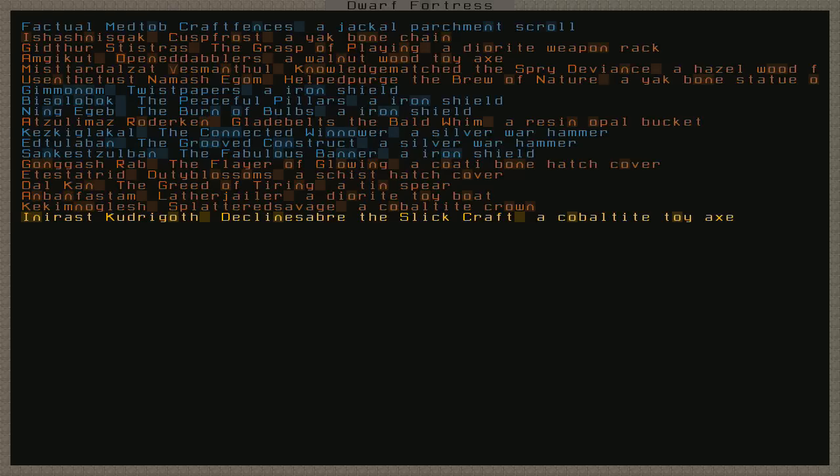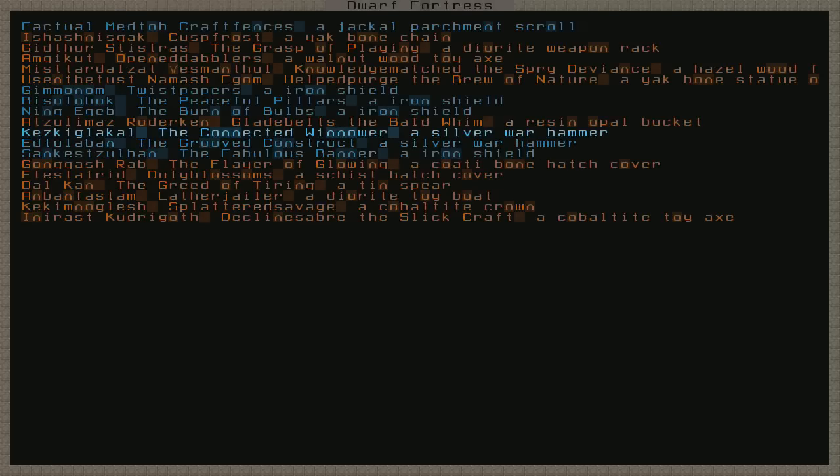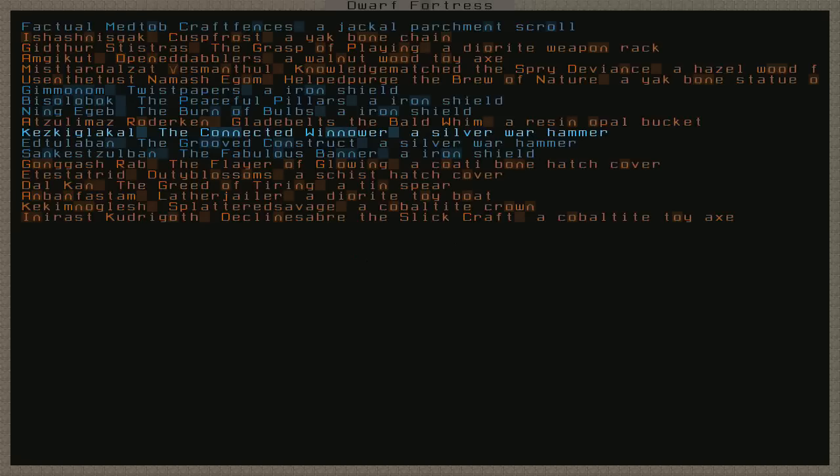We also have some new named weapons. First off, Ed Tuliban the Grooved Construct — that's Tettletod's — has one notable kill, Ongo Demon Hoof the Goblin, and nine other kills. We're killing tons of goblins but we're not getting our guys legendary because the kills aren't notable. And then there's Kez Kiglakal the Connected Winnower, a silver warhammer of Torvgan Stonefang, who has five kills — one notable kill, Astrog Amused Horrors the Goblin, and four other goblins. So now we have two named weapons.